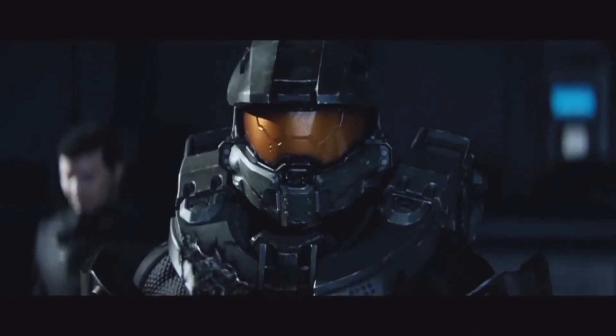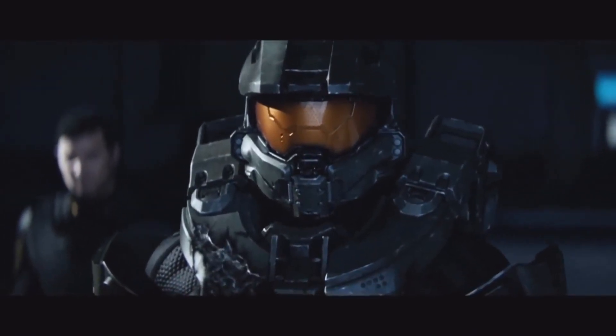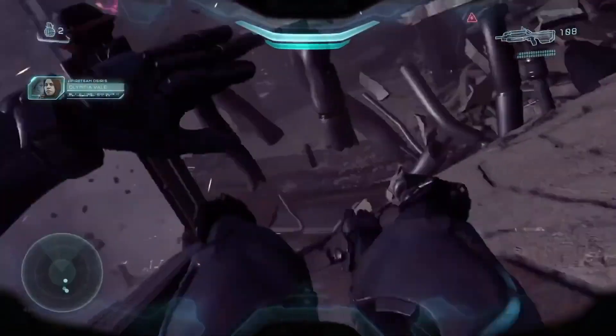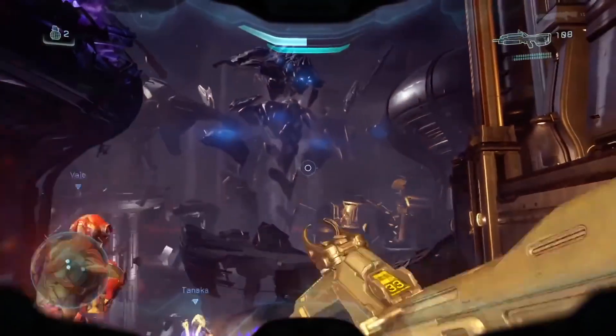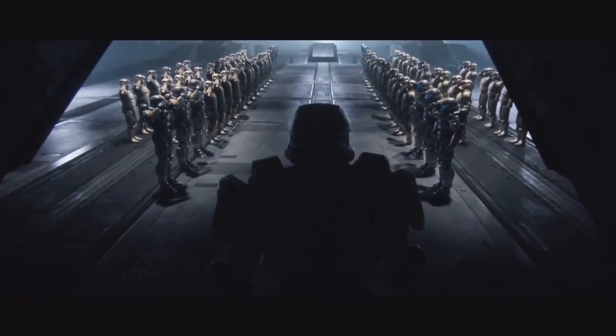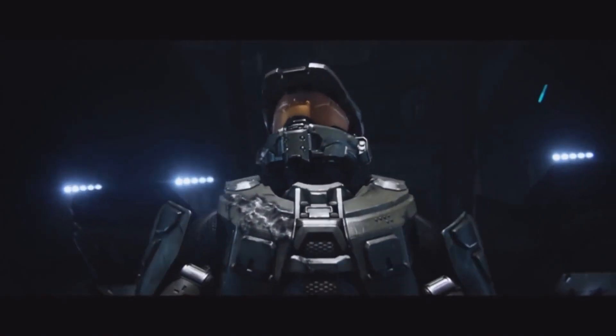You didn't think we here at Xbox On would do a hat list and not include the helmet of the man on Xbox. Master Chief's helmet is not only immediately recognizable, but it's also hugely helpful — with its visor giving players all the information they need, a comm system, and general protection from everything the Covenant is shooting at you. It's also special in the way that you almost never see the Master Chief without it. We've only ever seen his eyes, so when you see the helmet, that is the Master Chief.